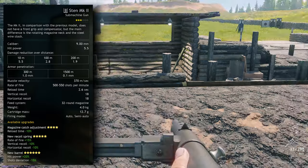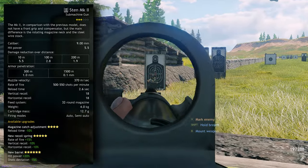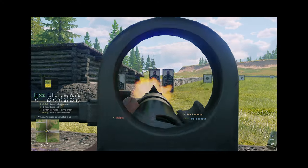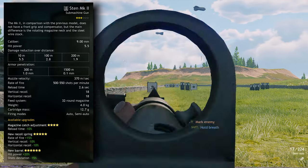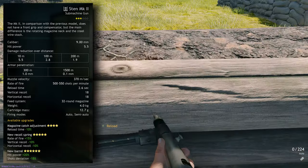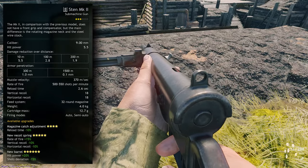Number 20: STEN Mark II — Normandy and Tunisia Allies. This British submachine gun was very common amongst British and Commonwealth forces throughout World War II and in the Korean War. It had a simple design and very low production costs, explaining why it was the second most produced submachine gun of the entire Second World War, after the famous Soviet PPSH-41. It has base damage of 5.5 and fires between 500 to 550 shots per minute, with a 32 round magazine, 2.2 second reload time, and balanced recoil of 18 for both horizontal and vertical. There's nothing particularly wrong with this SMG, but nothing particularly spectacular either. Its shot deviation is the most negative thing about it, suggesting it would not be ideal used in semi-automatic fashion.